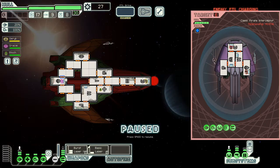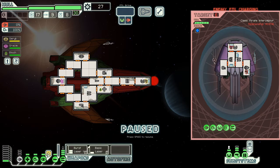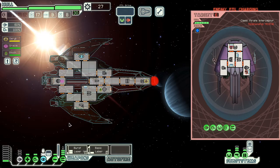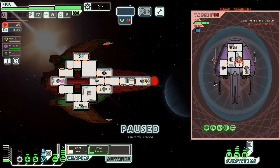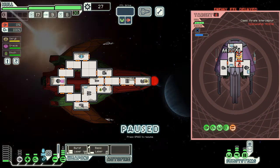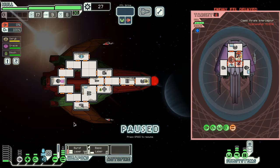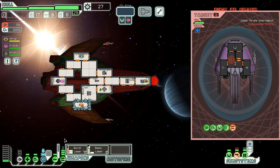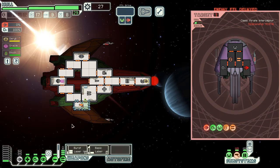We'll go ahead and attack the pirates — they're gonna try and escape. Turn that off. I gotta shoot — they're just gonna escape immediately. Shoot the shields, then shoot the shields again while they're busy with the fire. Nine weapons — okay, you did not hit the weapons. Hit the engines — yes, the engines are out.